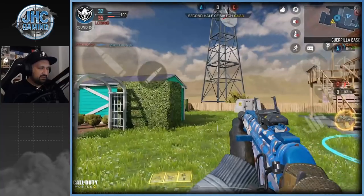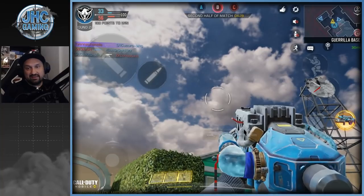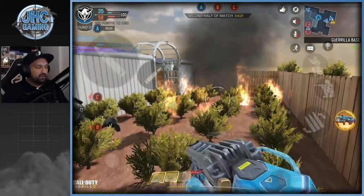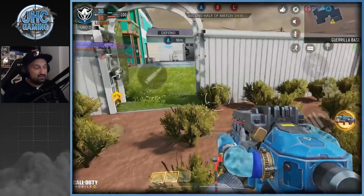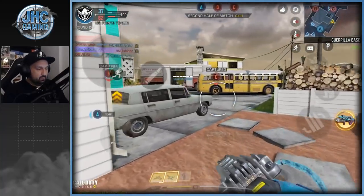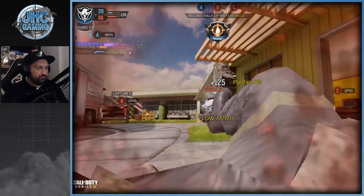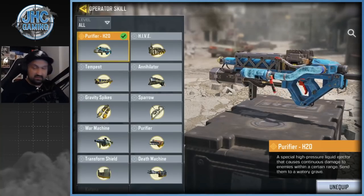We've got the Purifier — let's check it out. First of all, it is animated, it's a legendary skin, it looks awesome. But one thing you need to know: it's a scam. It does not work as intended at all — you cannot put out fire. Someone tested it on Reddit, so it's a scam, it's not even real water. And when you actually kill people with it, it looks like it's got the Hive animation, which is really weird.